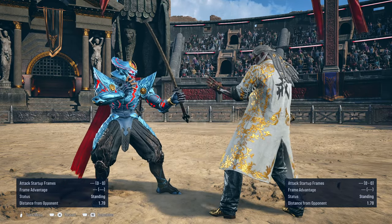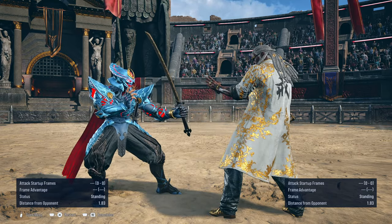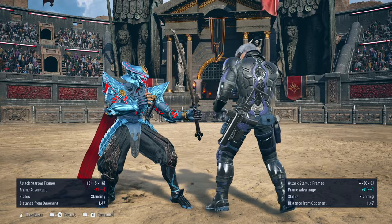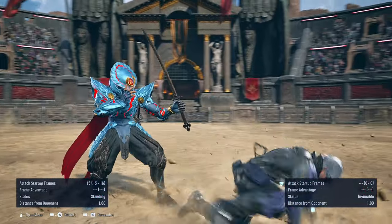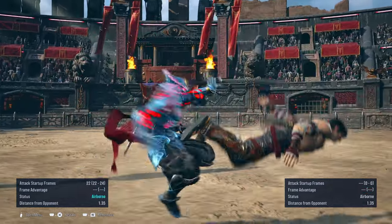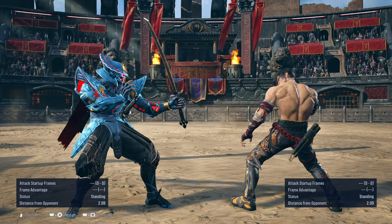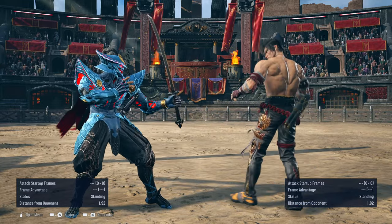Because again, in the bottom left corner you saw that with the guard break I was plus 15 at advantage, and I'm able to land a down-forward 2 or an up-forward 3 to launch the opponent. But that's not all — this also works against Lee. I was too slow there, but it works against him. And it works against all of the females, and also includes Leroy, Lee, and Law.